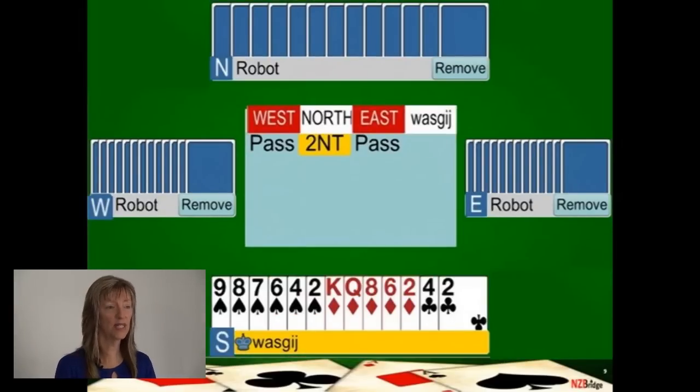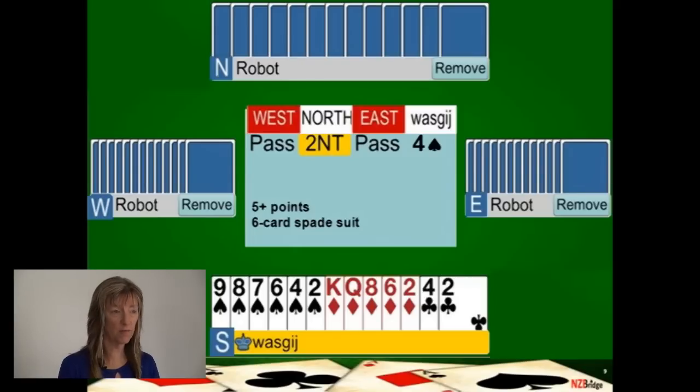On this hand your partner has again opened two no trumps, showing 20 to 22 high card points and a balanced hand. You've got five high card points so you must give a positive response. You've got a six-card spade suit — they don't look that flash, but remember your partner has a lot of points and may have nice spades. You know you've got an eight-card fit in spades, so bid four spades straight to game, telling partner you've got six spades and enough points.